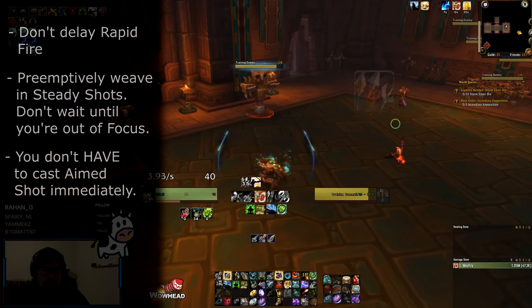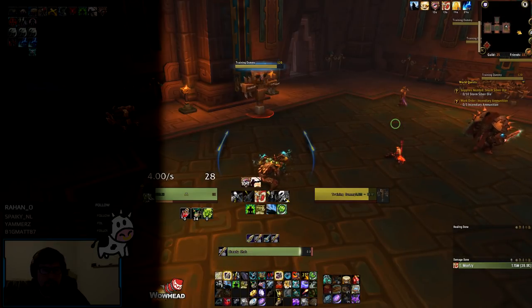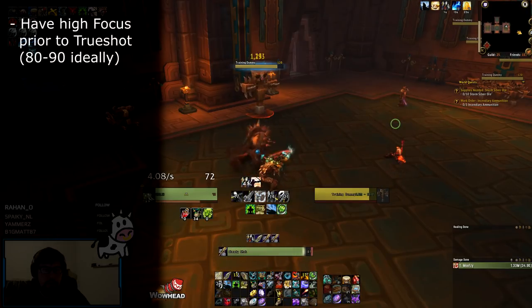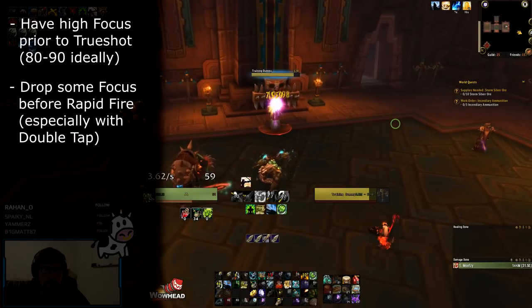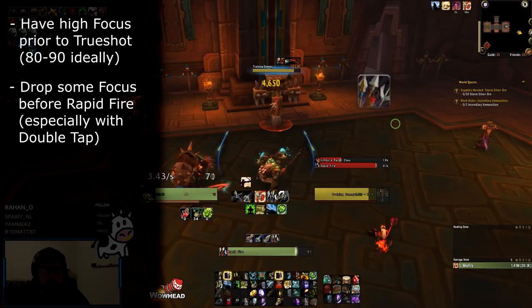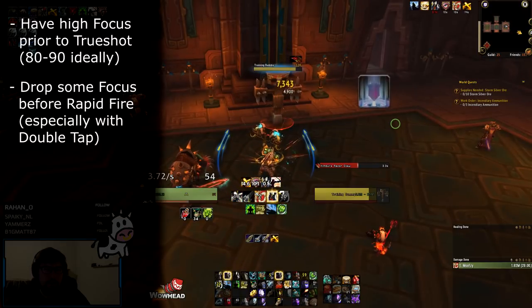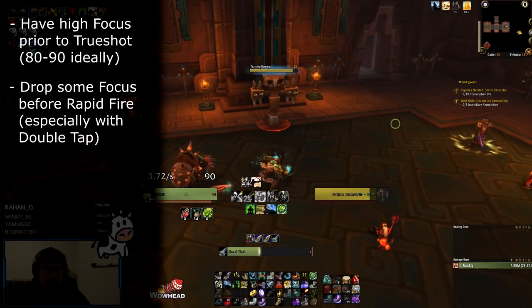Generally you want to hover close to high focus, around 75 or so, but this isn't set in stone. When you get better at the rotation, you can fluctuate as much as you want as long as you have high focus as Trueshot is coming off cooldown. In the same vein, you want to try and stay at low focus prior to a Double Tap plus Rapid Fire combo. If you have any Focus Fire traits, this combo essentially gives you 75% of your focus bar back, so prior to casting it you want to be as low focus as possible by dumping some extra Arcane Shots ahead of time. On the flip side, don't delay Double Tap plus Rapid Fire just to dump focus if you're already at 70% — that's something you should have done ahead of time.